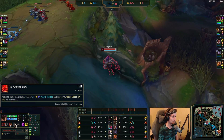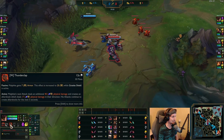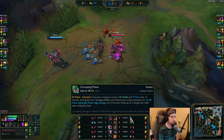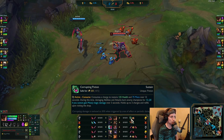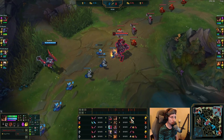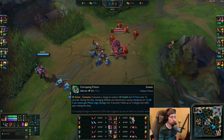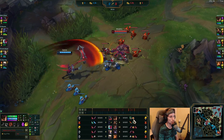For the ability set he's maxing out, he's always maxing his Q first, then his W, and then E last. He's also taking Corrupting Potion as his starter item. This is really good with Malphite because it allows you to max your Q, have some mana regeneration, and just spam it — really good sustain in general. Also with the Biscuits, which gives you more permanent mana.